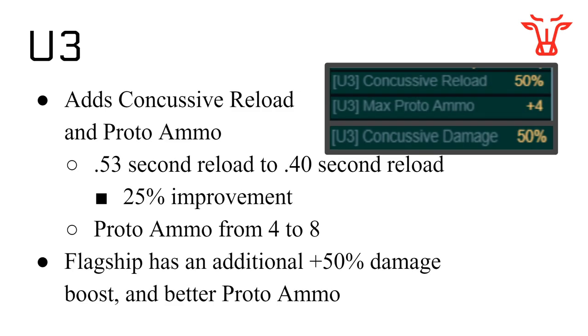U3 gives various different benefits, and it's only attack-related. Your reload is 25% better — you see a 25% improvement on your reload time — and you see a doubling in your proto-ammo. This is the really big takeaway from U3, because you can start to kill things in one volley of proto-ammo that you couldn't before. You can start to kill some Typhoons and Tempests more quickly, and the flagship has a better damage boost and better proto-ammo because it has that black spot slow effect. So if you're upgrading one ship to U3, the flagship should be first.